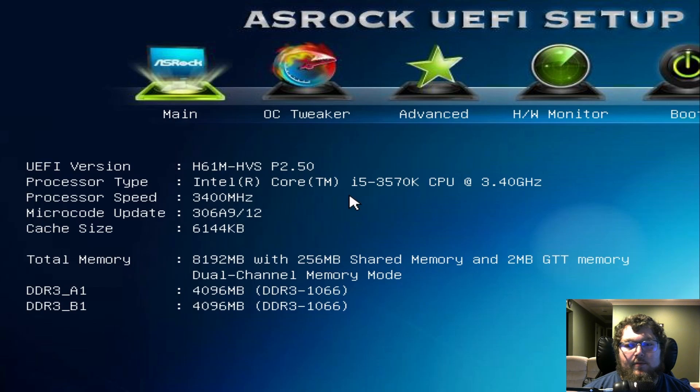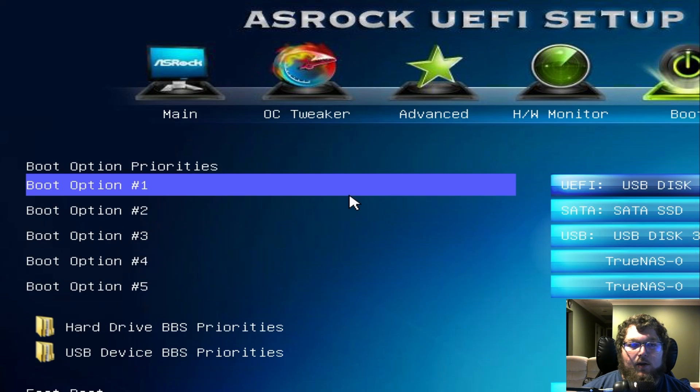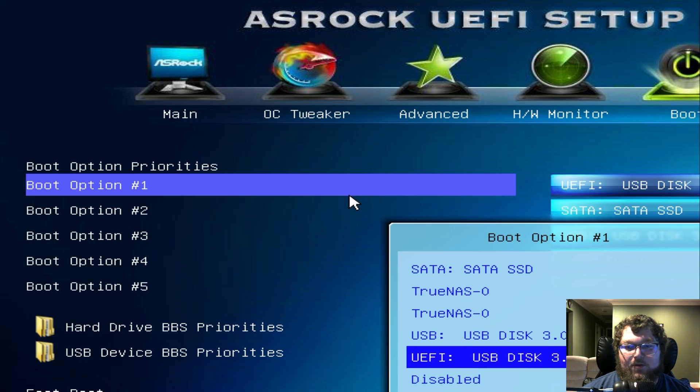Now that you have your USB drive in and your keyboard and mouse connected, you should be all good to power on your computer. You're going to want to boot into your BIOS — it's either going to be Delete or F12 — so just tap back and forth until you see the splash screen for your BIOS come up. Mine looks a little off because of the resolution since this computer is really old, but we're going to make it work. Come over to Boot and select our boot option.